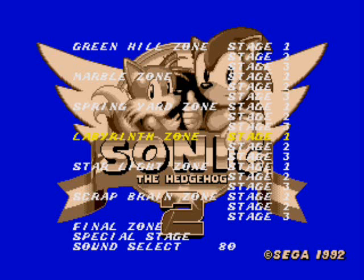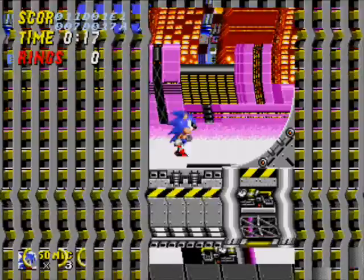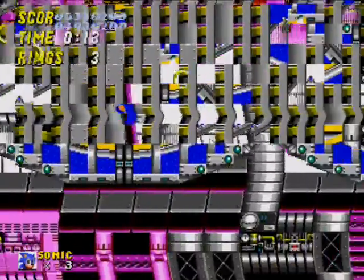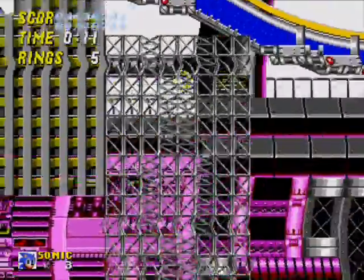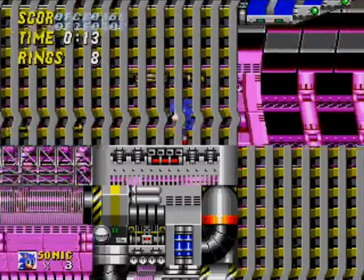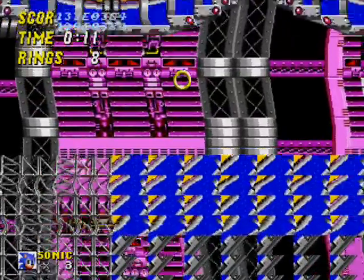Let's skip Spring Yard for now and go to Labyrinth to see what's here. Labyrinth is just an empty hole with nothing in it. It seems to be a very weird glitched-up version of Chemical Plant — that's interesting. Yeah, it's kind of hard to navigate and kind of a mess. Basically, Labyrinth Zone is a glitchy version of Chemical Plant.